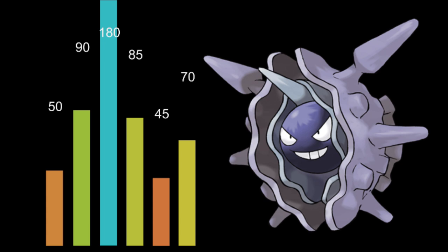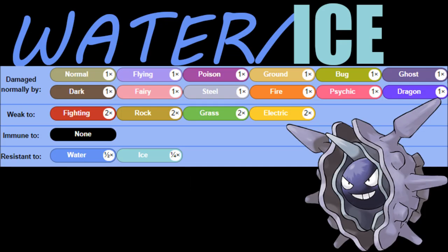It also has a decent amount of attack and special attack, while having a lower end on the speed. So it has all colors of the rainbow on this setup. If we look at its typing, we have Water Ice.